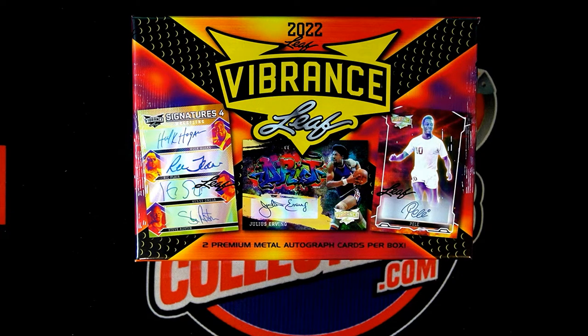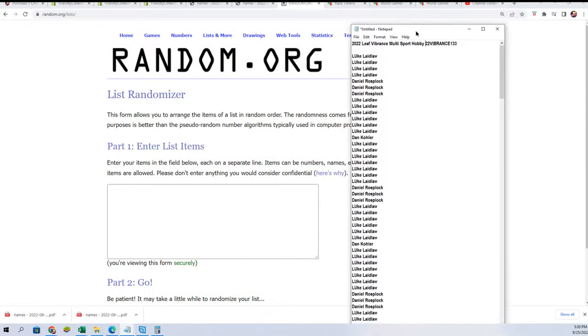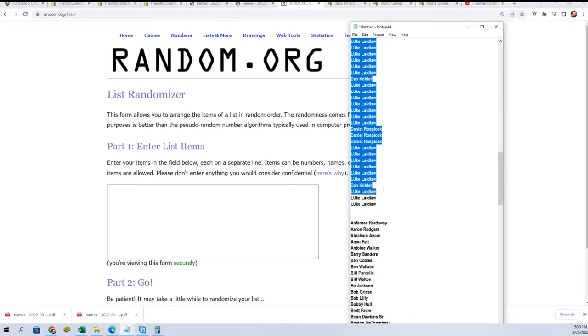Two big hits come out in this box break. Let's go ahead and see who gets which checklist players. Every spot you got is seven checklist players, and here are our owner names — it comes out to 119 owner names.